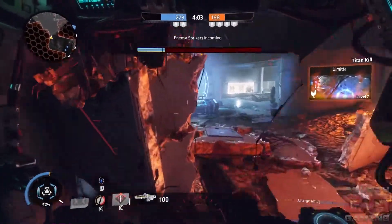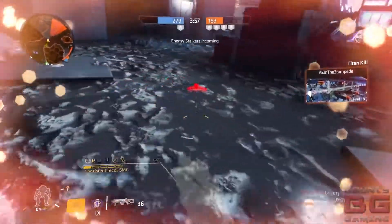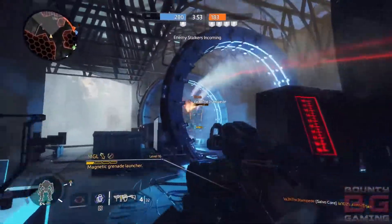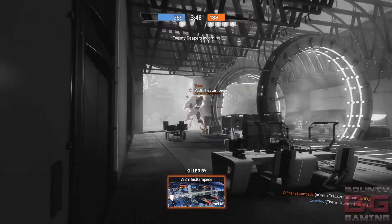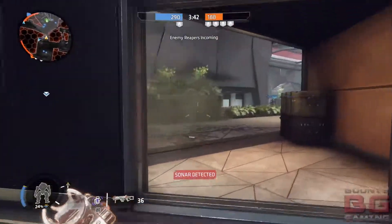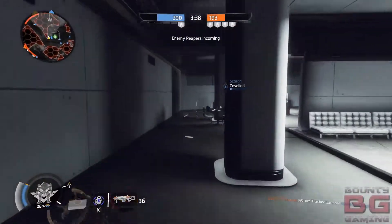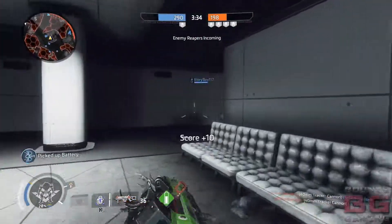On the zoomed-in mode on this cannon, you can use G on PC to toggle between the modes. There's a short range mode for Legion and also a long range. When you power shot with the short range, it's more of a close splash damage type power shot, whereas when you do the long range one, it's very close to the reticle — almost one bullet to each side — and it's very direct and good for picking out pilots if they're hiding in windows.